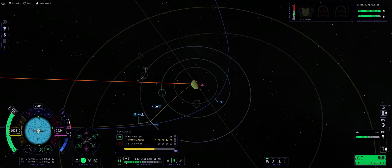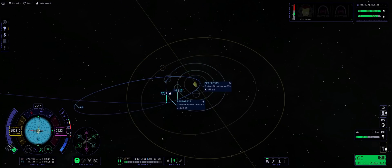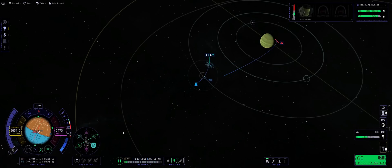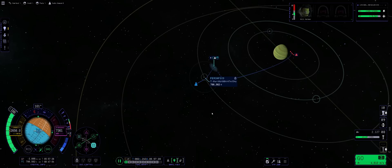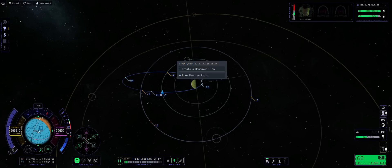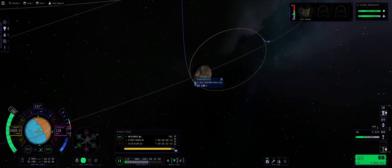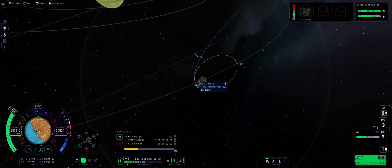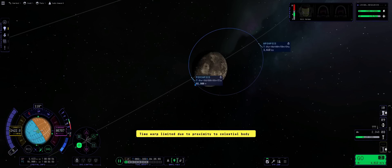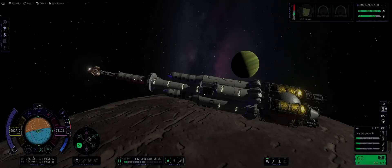We won't be landing on Tylo at the very first encounter — we simply don't have the delta-V required to circularize coming straight out of deep space. Instead, what we need to do is use Tylo's gravity well to reduce our speed and put ourselves into a low energy Joule orbit. This took a couple of attempts since our trajectory past Tylo was completely wrong, so I had to do this by trial and error. After waiting for another Tylo encounter, we executed a small burn and were finally on our way to land. Once at Tylo, we executed a lengthy burn to place ourselves into a low orbit. Since we had some excess delta-V, I decided to spend some of it changing our orbital inclination to get a better landing spot.